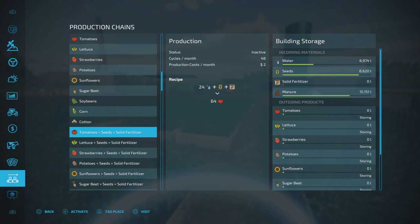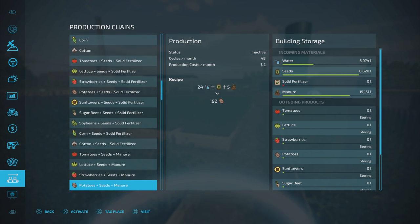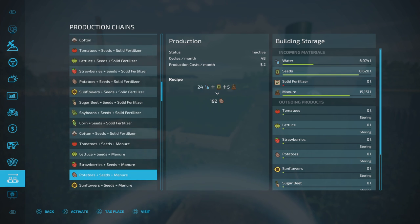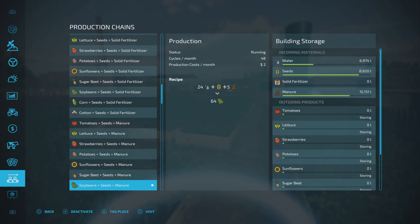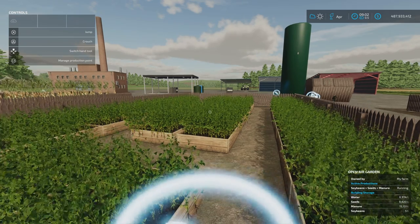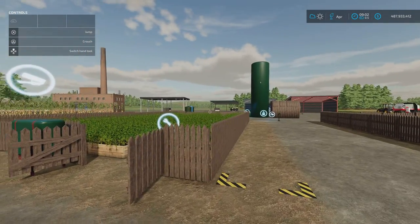That's only two to three output, but when you go up you've got more going in. You can also do it with seed and manure, which is generally what I tend to go for, because manure is cheaper to buy — or if your animals are producing it — than solid fertilizer.